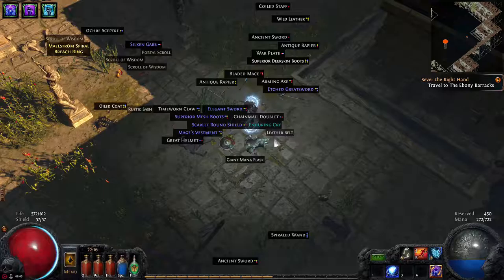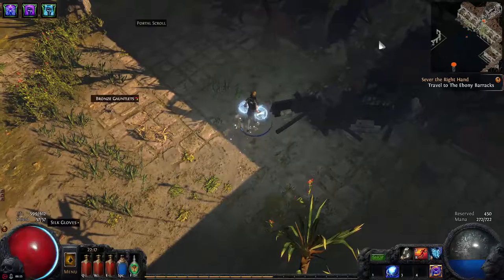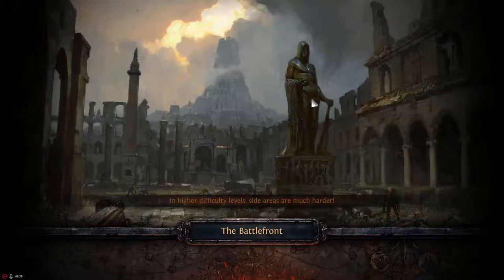Resistances, as I mentioned before, are really important. In here we don't really have anything to pick up. And there's the entrance to the next zone — the Battlefront — right here.